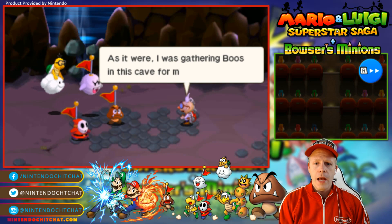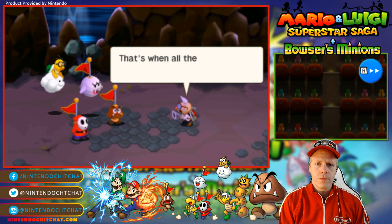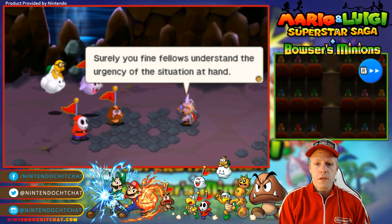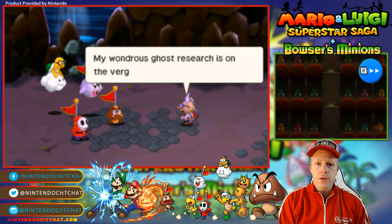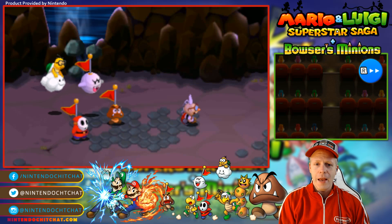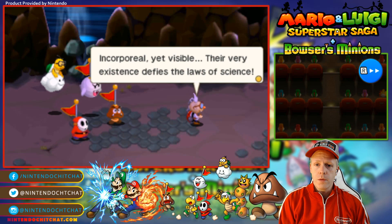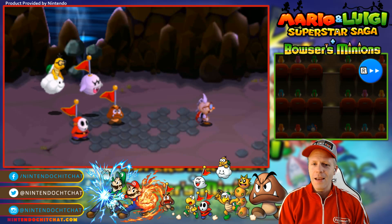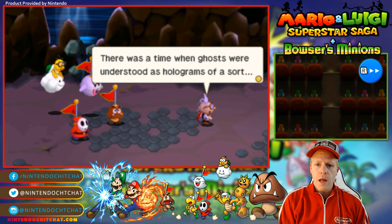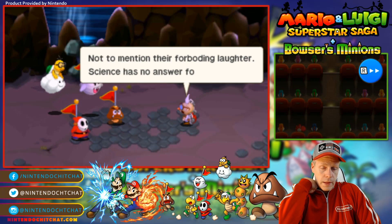Professor E. Gadd — there you are. As it were, I was gathering boos in this cave for my research. However, I was met with the most unfortunate fate. I fell down. Ouch. That's when all the ghosts within the Poltergust 3000 escaped. Surely you fine fellows understand the urgency of the situation at hand. You must bring the escaped boos back to me. My wondrous ghost research is on the verge of magnificent discovery. My research began with a simple question: what is a ghost? Incorporeal yet visible, this very existence defies the law of science. Of course, light refractions can make even dust look like a living being. There was a time when ghosts were understood as holograms of a sort. However, none of these hypotheses explain why ghosts produce shadows, not to mention the foreboding laughter. Science has no answer for that one.